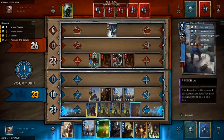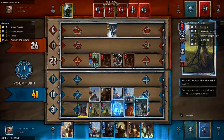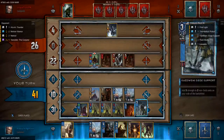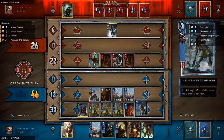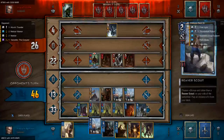Decoying Priscilla is probably for the best here — not a bad idea. We want that. We'll copy this. This will protect us from Yennefer. Now our opponent could always use a clear weather against us and that's understandable. We're going to continue thinning our deck with another Reaver Scout after this.